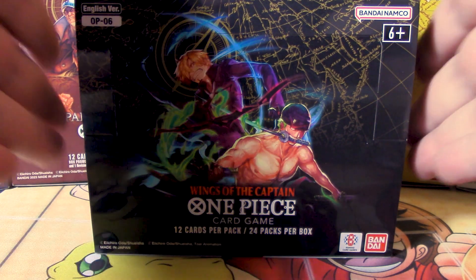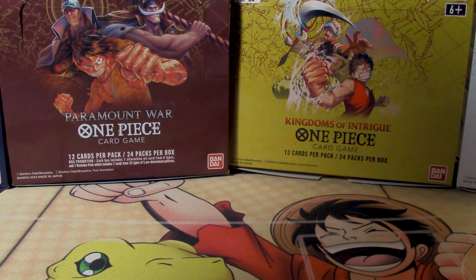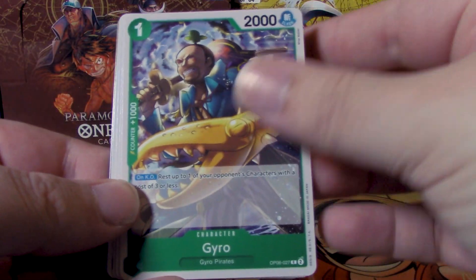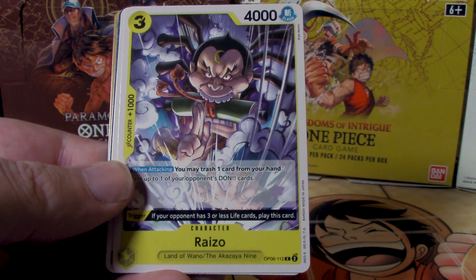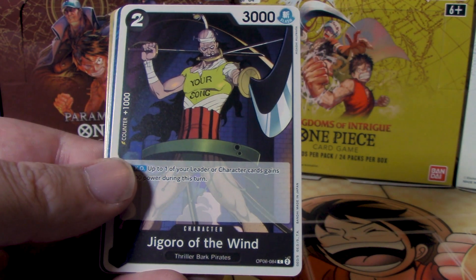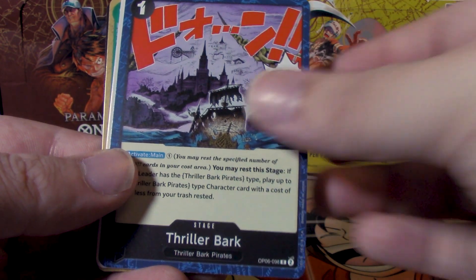I have gotten my hands on one box for the channel. Bandai, if any of your representatives are watching, you've got to do something about this set release because it was hard to get the packs. I did squeeze into a couple pre-releases, but other than that, a solid box is just this one. So enough complaining — let's get into the actual meat and potatoes of Wings of the Captain. As with all my unboxing videos, we are going to start with the bottom of the box, because I have a superstition that the bottom always has something worth pulling.